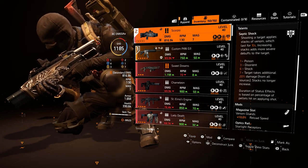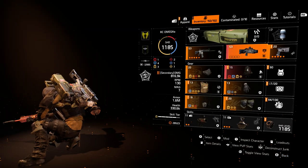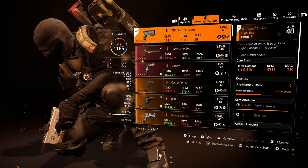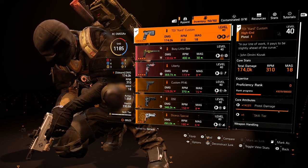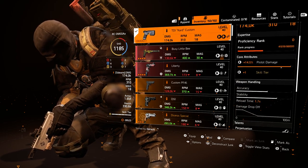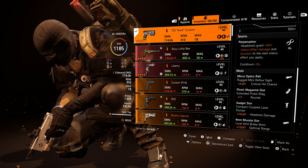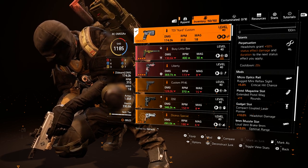Secondary, I'm going Scorpio — septic shock. If you want to go something else as a secondary, by all means. I decided to go secondary Scorpio TDI for that stopping power. We're looking like we're a five-tier build, but once you have this gun equipped, you see that red going — when you got it in your hand you got a six-tier. Look at the talent: your cores, you got 14.5 on your pistol damage, you got a skill tier, and your talent is Perpetuation.